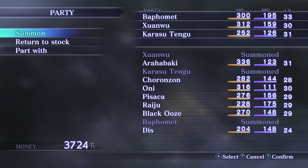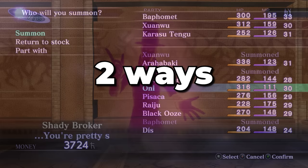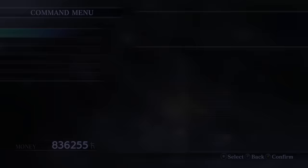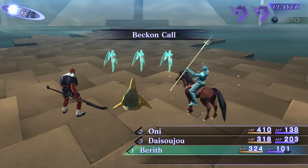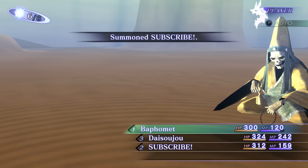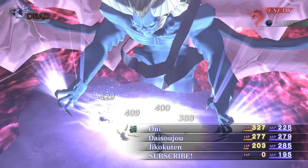Interestingly, the game doesn't let you summon more than three demons from the menu, which prevents you from putting a demon in that fourth slot left by Demi-Fiend. But there are two ways to bypass this restriction. The first involves demon joining events — there are events where demons join you outside of battle, like the demons from the Shady Brokers in the Labyrinth of Amala, which automatically go into your fourth slot. The second method involves the skill Beckon Call, which randomly summons one of your stock demons during battle and also works for getting a fourth demon. Additionally, Beckon Call can summon Demi-Fiend, and as of now, this is the only way to get him back. Note that now you have two game over conditions.